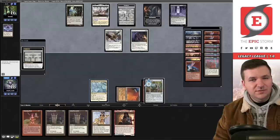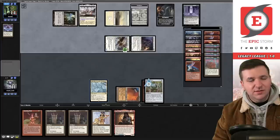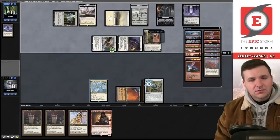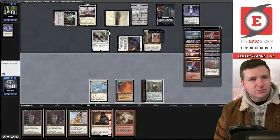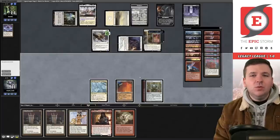They take the Burning Wish and we're dead on board. White Plume happens, we draw Gamble — dead on board. We're now 1-1. Playing the deck more, I think we want to maximize Simian Spirit Guide so the combo can go off on turn one more often. Slaughter Pact is also really good right now because Initiative is leaning so hard on Archon.